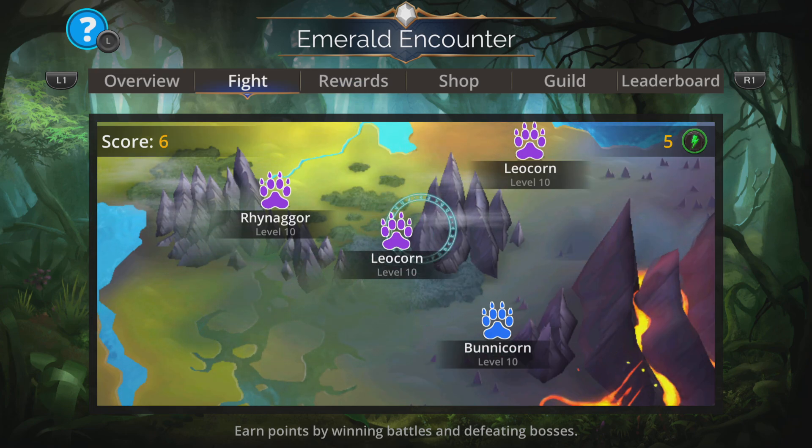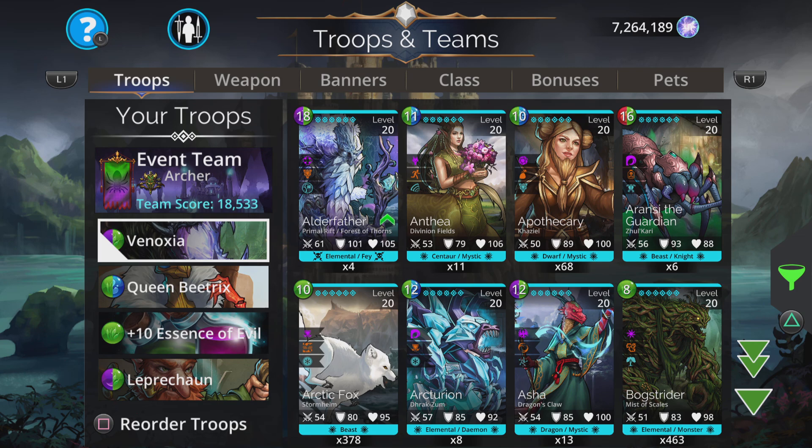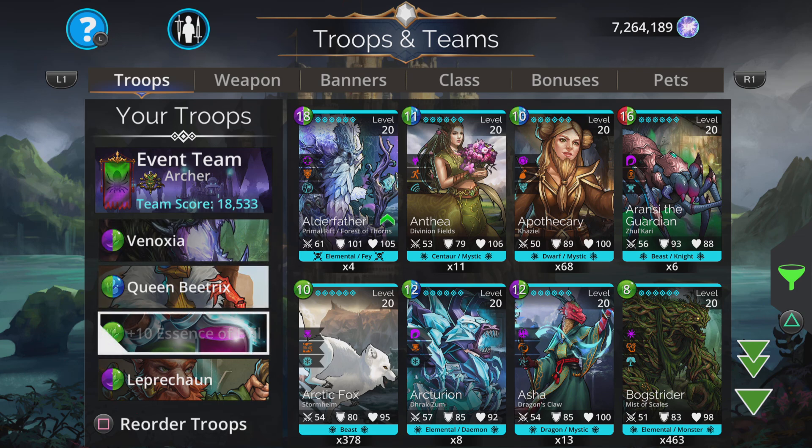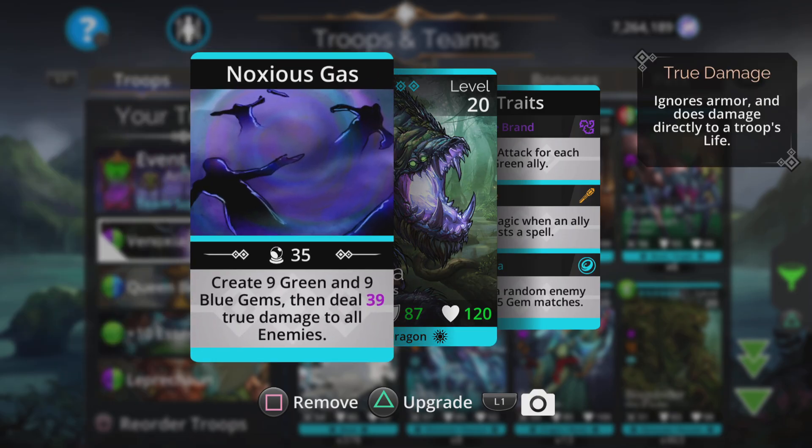Now on to the team itself — let's start on Leocorn. For this team we've got a really simple team. We're restricted to mana color green, but this team you really cannot go wrong — it's going to absolutely whiz through the event. I've got them in this order at first simply because we do not need the hero up top; we want to get as much purple and green as we can for Vanoxia, because this is going to basically just destroy the team in the early stages. As things progress you'll probably want to put Essence of Evil up top for a bit more protection.